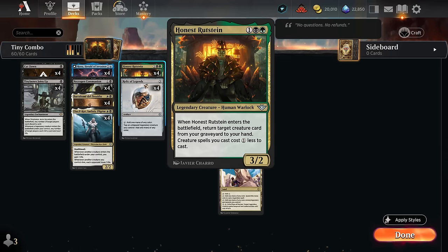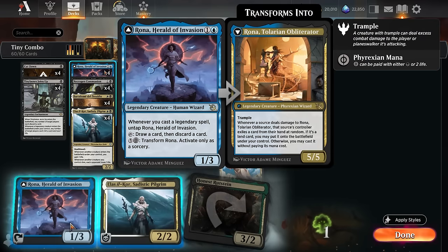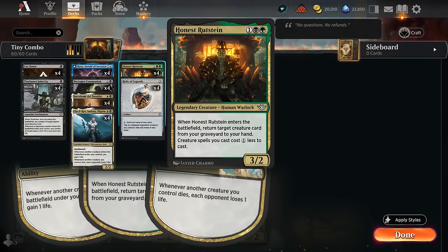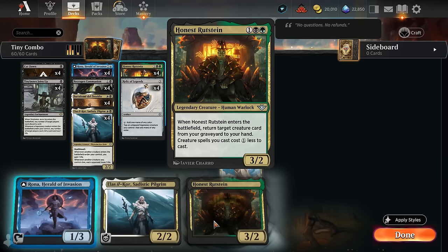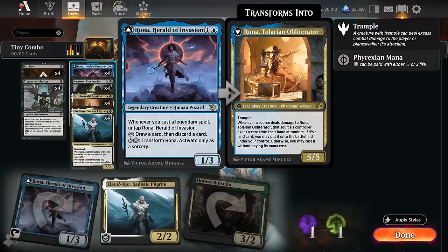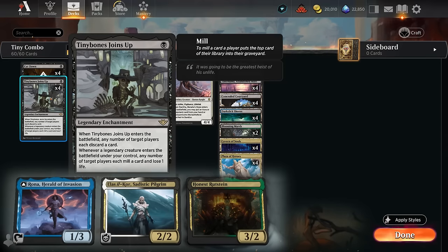One copy of Rutstein could already be in the graveyard and we can still combo off. Rutstein says our creature spells cost one generic mana less, discounting other copies down to just a black and a green. When it enters, we can return a creature from our graveyard to hand. With Rutstein in play we tap it and Rona for a black and a green, cast Rutstein from hand, the legendary rule applies so we keep the untapped one, the other goes to graveyard, Rutstein triggers returning it to hand, and we rinse and repeat — draining the opponent with Pilgrim or Tiny Bones.